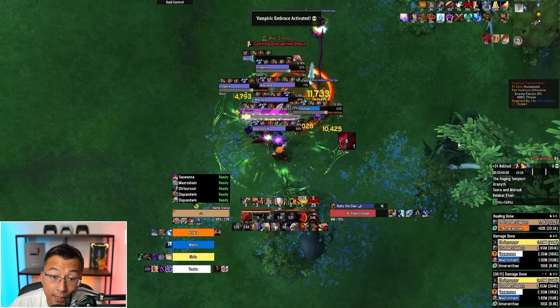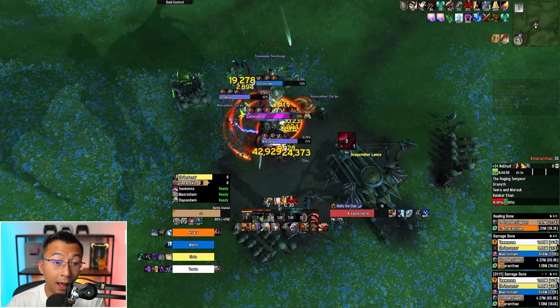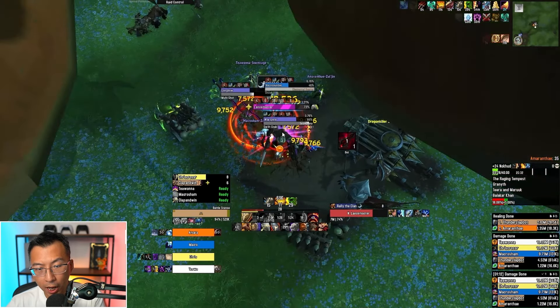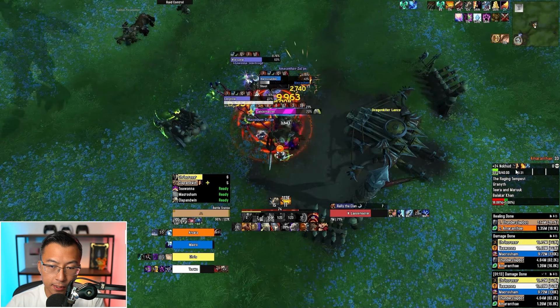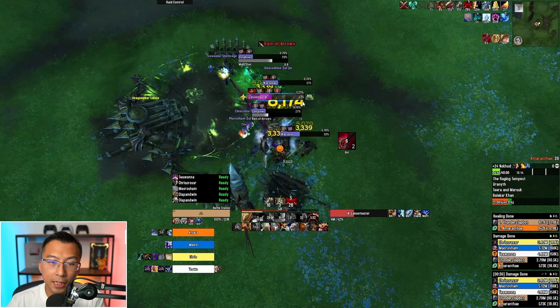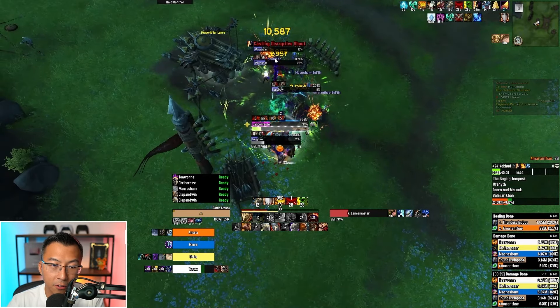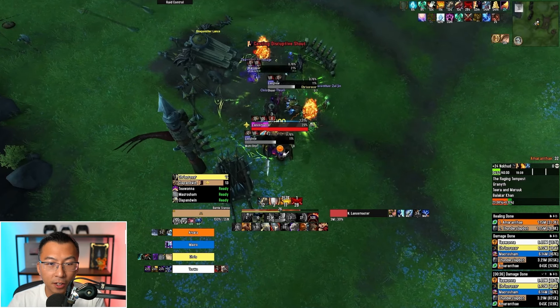The Planestomper does Disrupting Shout — always watch for it and interrupt it. Also dangerous is the War Spear: on high Fortified keys, its Swift Stab charge can absolutely wreck someone. You can stop the charge mid-cast by stunning the mob if you're fast enough. If you're being targeted and aren't sure you'll survive, pop a defensive. As melee DPS, never stand on the tank because the Lance Master has a cleave buff — always stand at the back of the tank.